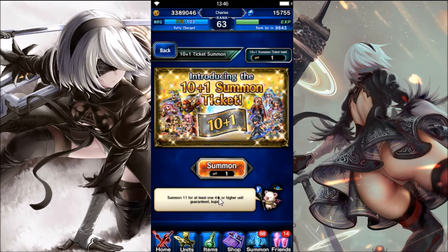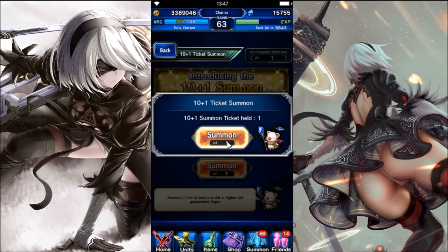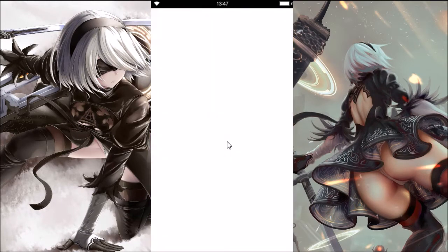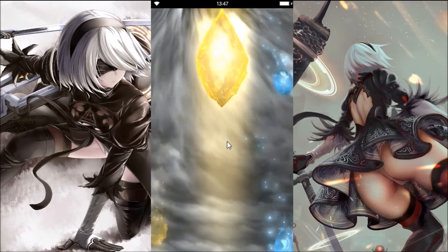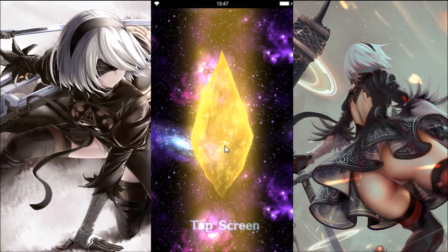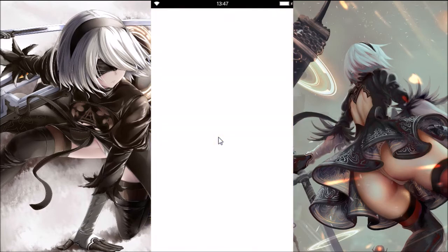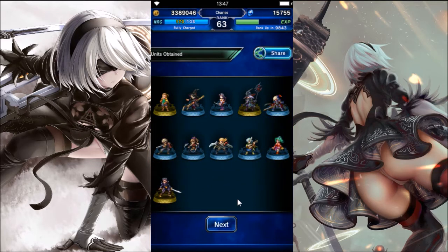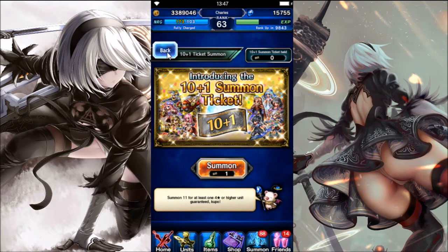If Sylvia appeared in the last 10+1 ticket summon pool, then probably the next one is gonna be Ayaka. Yes, it's gonna be Ayaka — come on, come on, don't let me down! I'll be happy if I see a rainbow crystal pop out, but it's okay. We can hope there is a rainbow crystal inside. Damn it, okay fine.